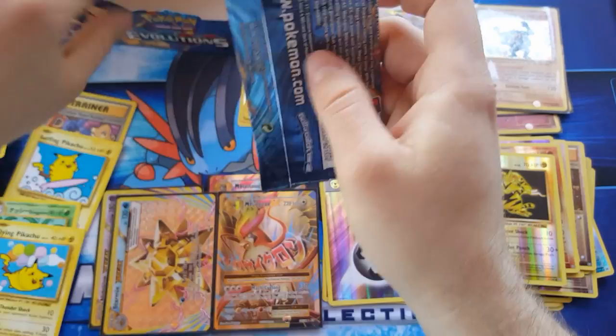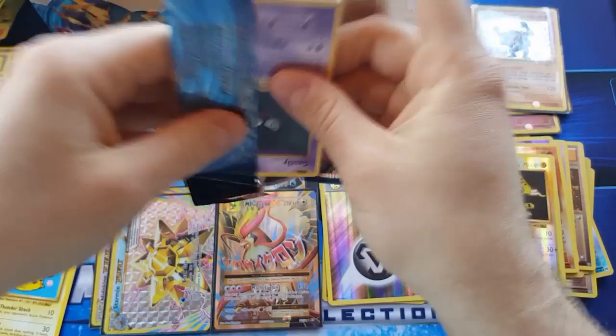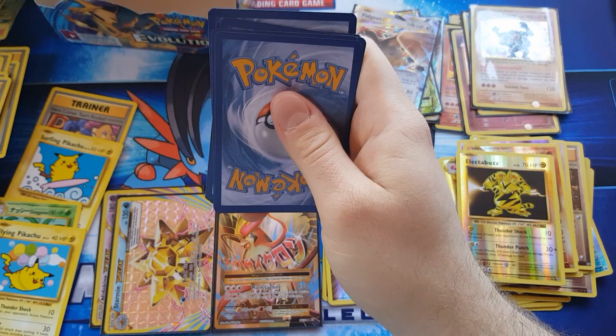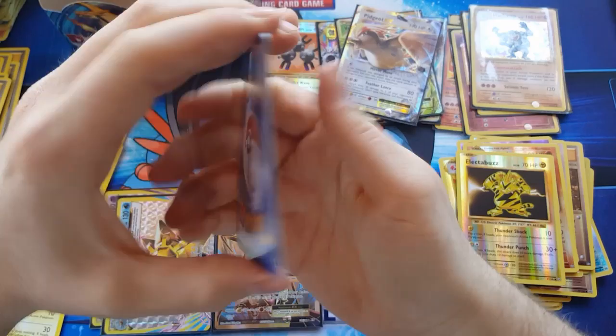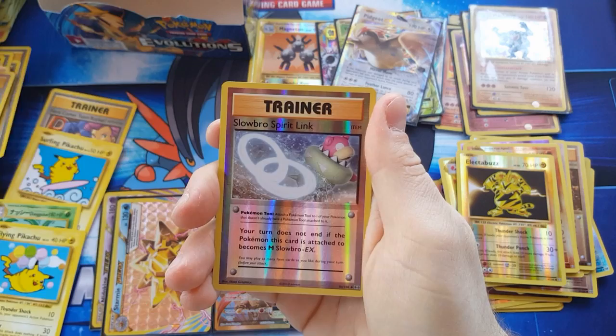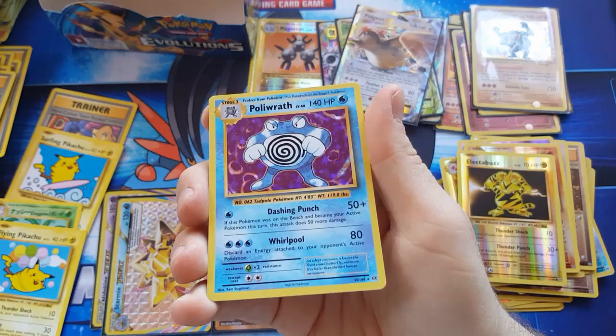Last packet of the box — white code card. I reckon that might be a holo, could be an EX, but let's see — I have a feeling it's a holo. Okay — Switch, Metapod, Professor Oak's Hint, Slowbro spirit link reverse, and a Poliwrath holo.